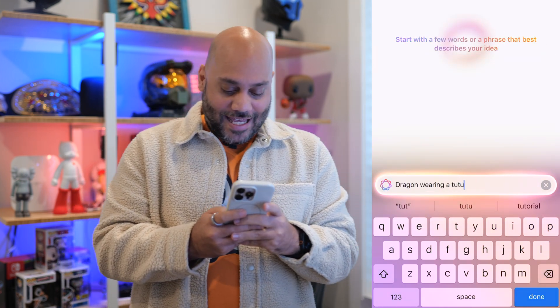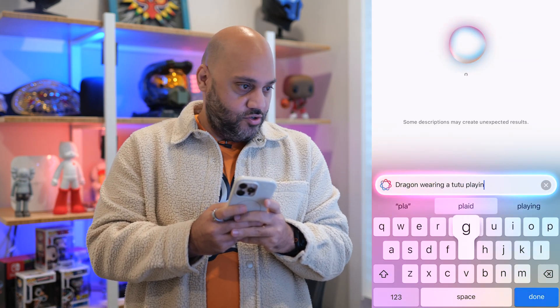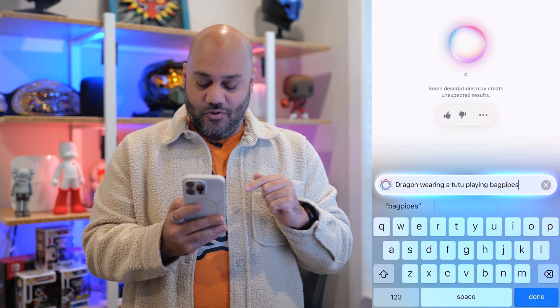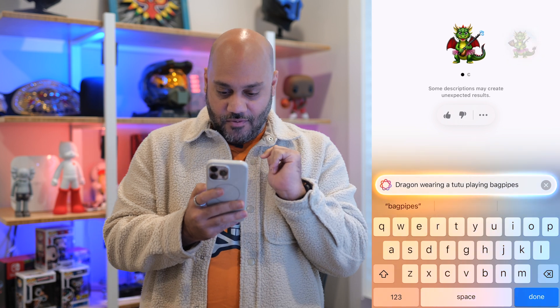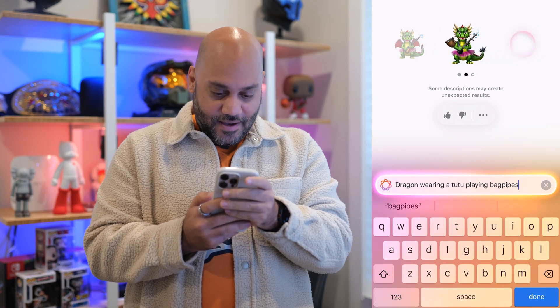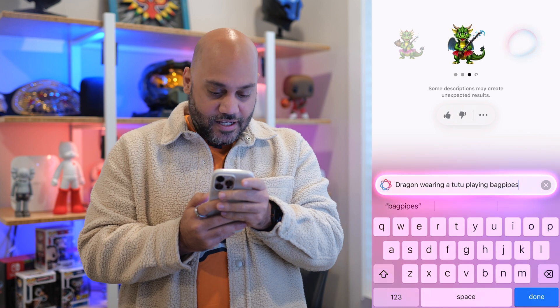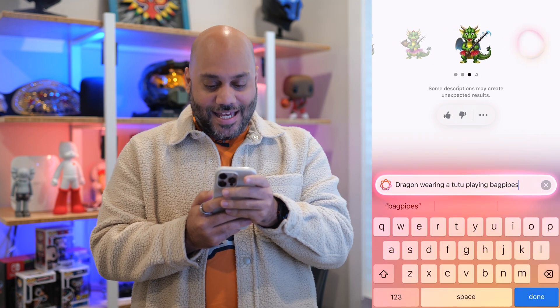Let's mix things up a bit — a dragon wearing a tutu, playing bagpipes. You can see it actually starts generating as I'm typing. Dragon wearing tutu, playing bagpipes. And I am getting different images — different colored wings, different colored tutus. I'm liking it.